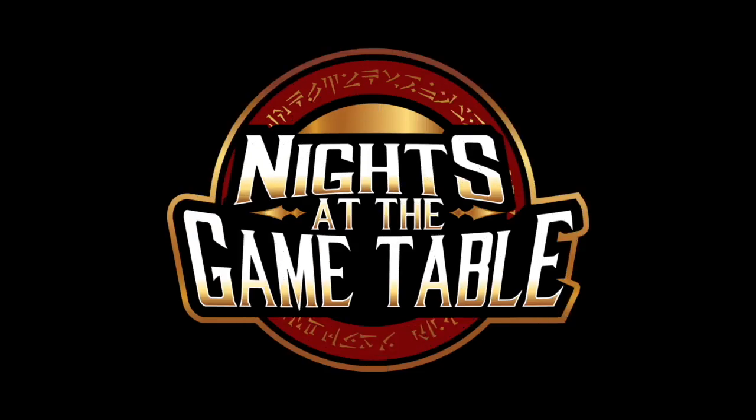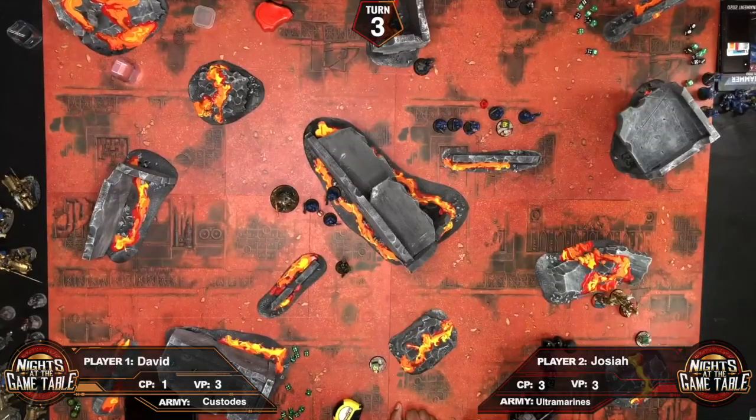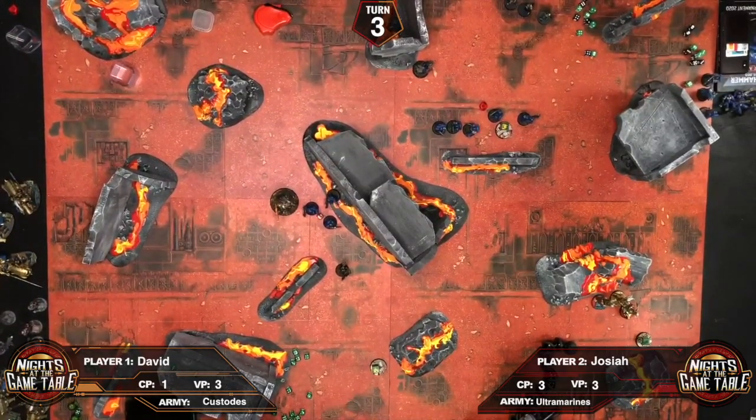David's turn. He moves seven inches closer. Josiah scores two more points — one from each objective he holds — bringing Josiah's total to five.